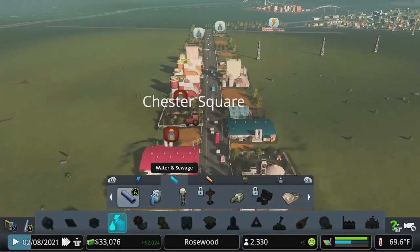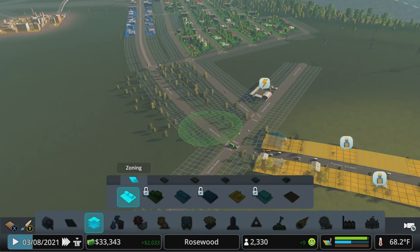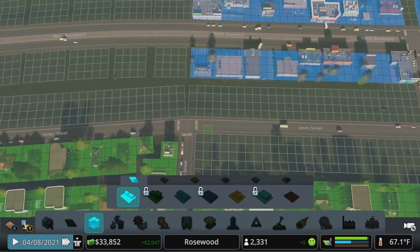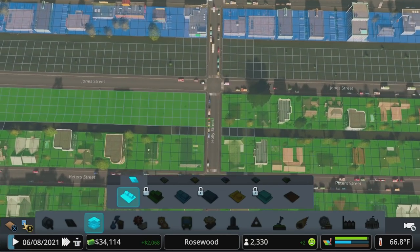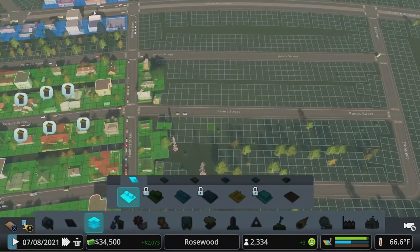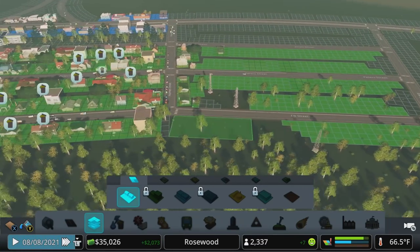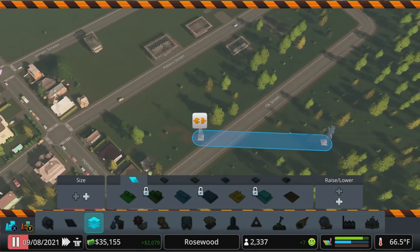We've got to get people coming over here. Part of that is making room for people to move in. I built that street right at the start of the episode and only zoned along it to make our next population milestone. You can fill these in. We'll continue to leave this block as a buffer zone. Should we think about moving these power lines? Because they're cutting through zones at this point.